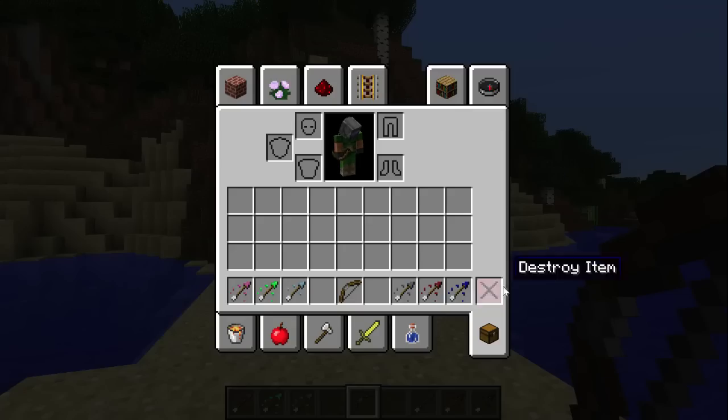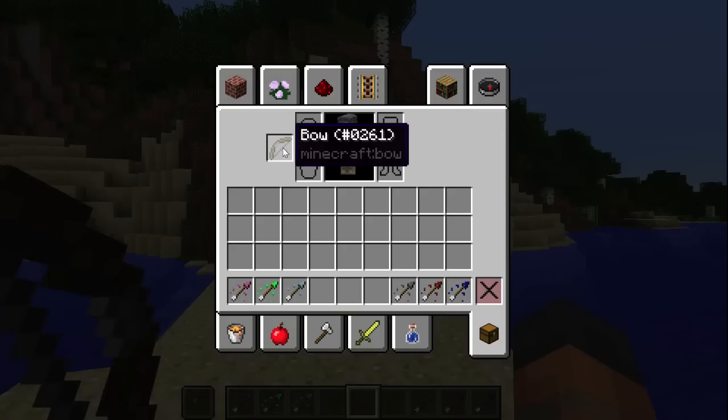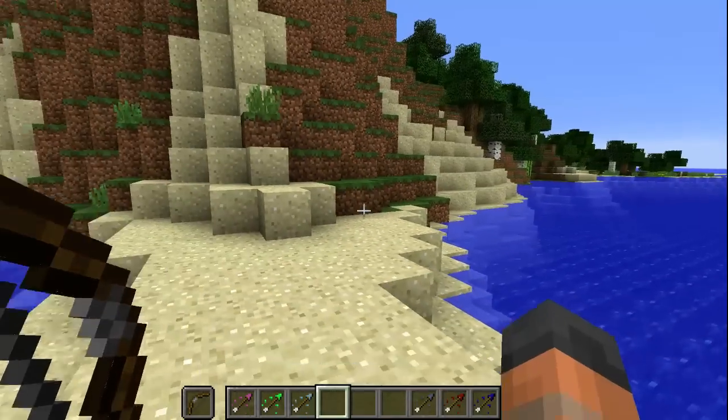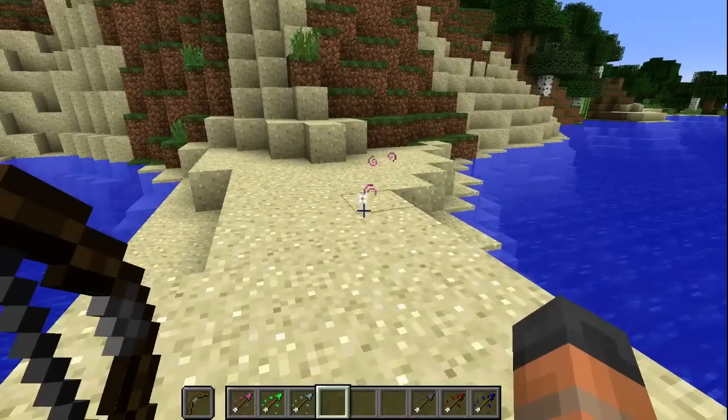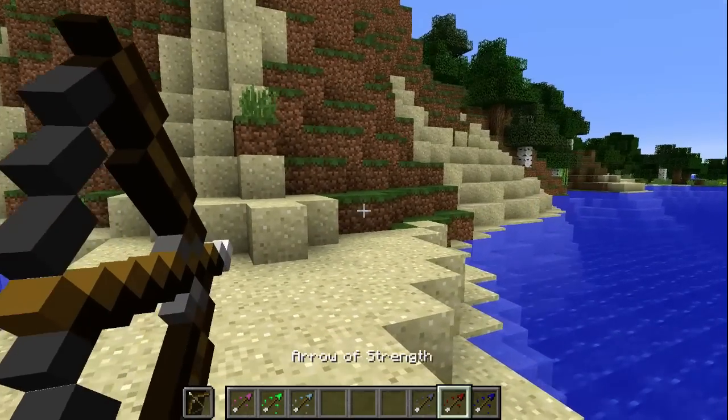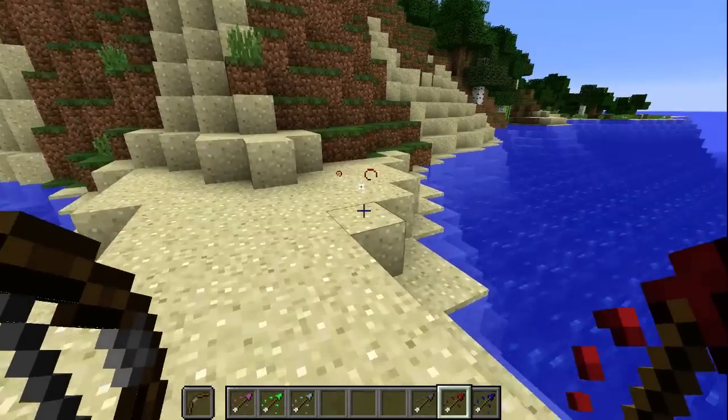Now here's what I didn't know. If you put your bow in your off hand and you hold down right click with that particular arrow type, you'll shoot that. So let's do it normally first of all — the regeneration one is still the primary one. Now let's say that we want to use the strength one and we're holding it in our other hand. It then shoots that.